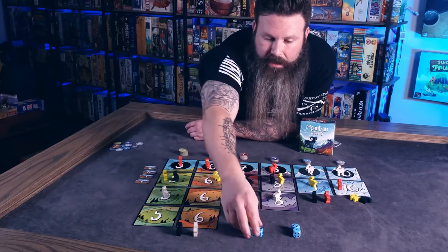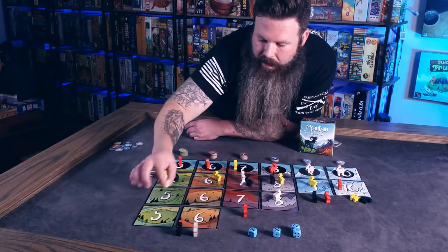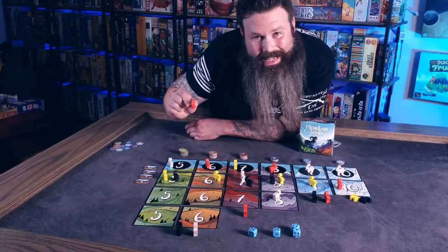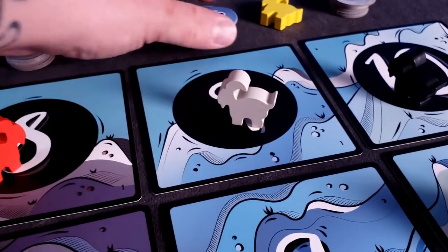In this example, I could have chosen to move my White Goat one, two, three times along the five track. And when you get to the top and there's a goat there already, you get to kick that goat out and they go all the way back down to the end, and you still get to take that point token.